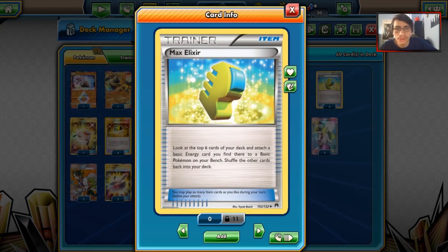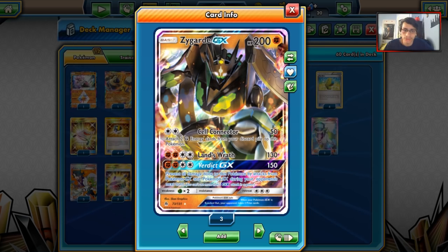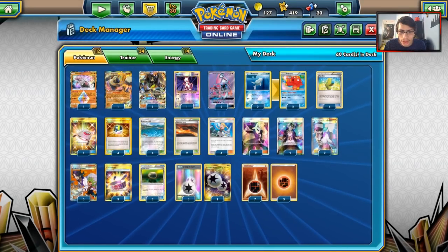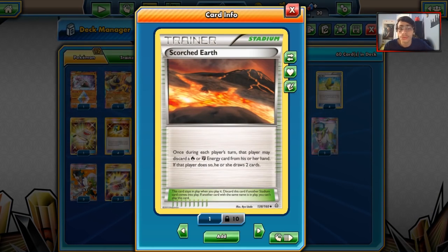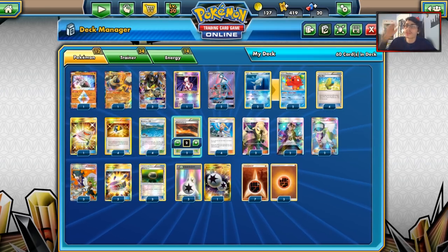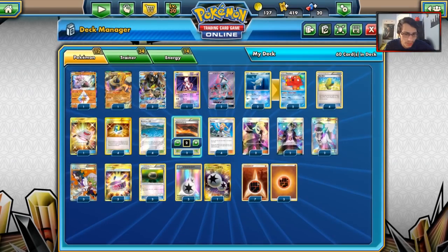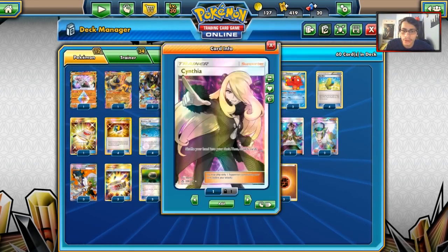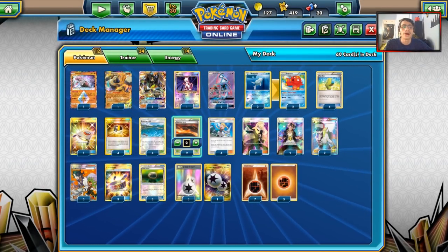We're going into the items now — the meat of the deck. We got four Max Elixirs to charge up Zygarde GX. With DCE you can already build up two of the energies, and if you hit double Max Elixir you're already building up that attack. One Rescue Stretcher to get Pokemon back, four Ultra Balls to search for Pokemon. We play six Stadiums: four Brooklet Hill, and two Scorched Earth which goes well with Cell Connector and also acts as a draw support engine. Four Bonnies, two Cynthias, two Ns, three Sycamores, two Guzmas, three Choice Bands, and three Float Stones.